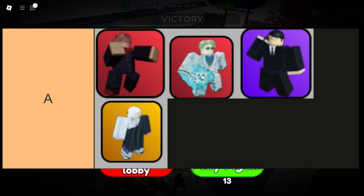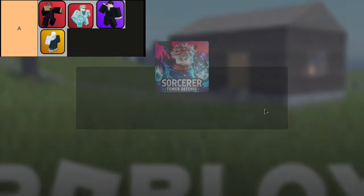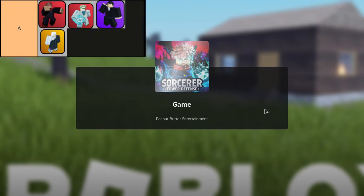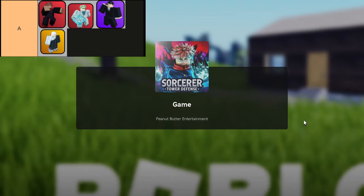The units in this tier are, in order from top left to bottom right: Red Scarf Sorcerer, Overtime Sorcerer, Sorcerer Agent, and Ice Manipulator. Let's dive right into the amazing A-tier units in Sorcerer Tower Defense. These units are not just good — they are excellent additions to your team that can really turn the tide of battle. If you're looking to create a winning strategy, you definitely want to include these powerful units.